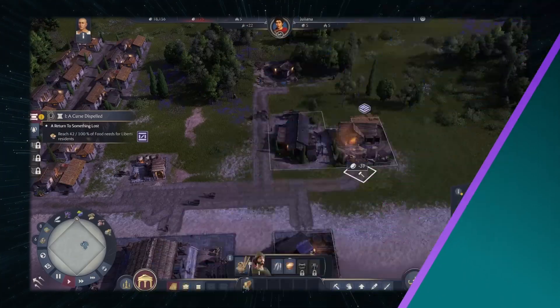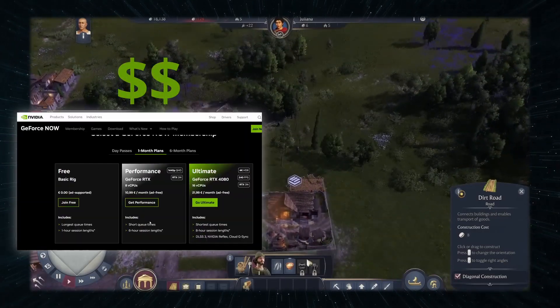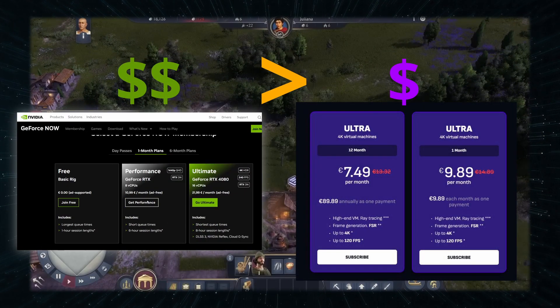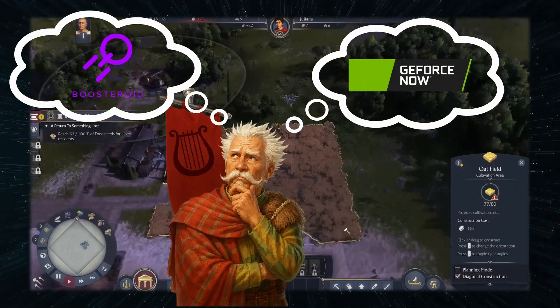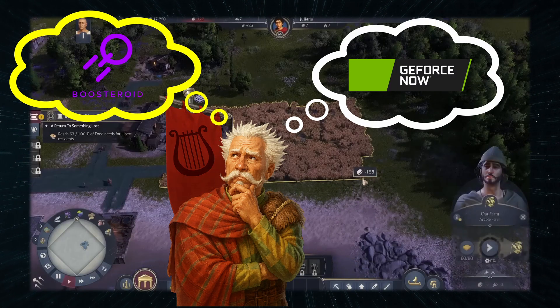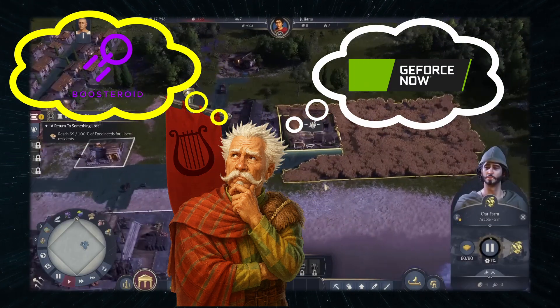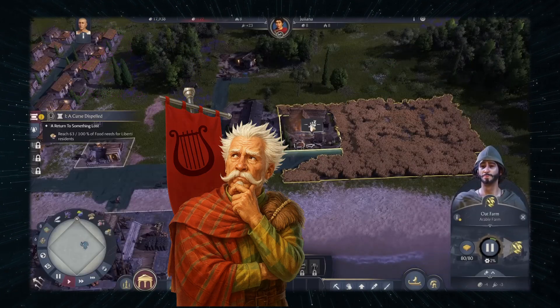The next solution is GeForce Now, and it is the largest and most popular cloud gaming service out there. Its pricing is steeper than Boosteroid, but this is somewhat offset by its larger gaming library. Ultimately, the choice between the two depends on personal preference, but I still prefer Boosteroid simply because it gives pretty much the same performance at a considerably better price. But if you want the best of the best with all the bells and whistles, go with GeForce Now.